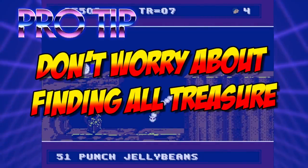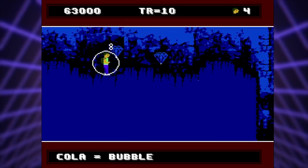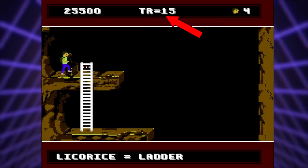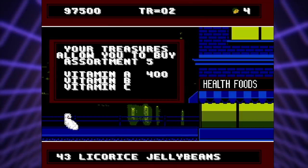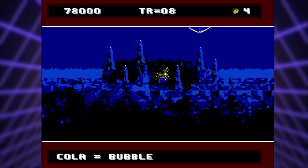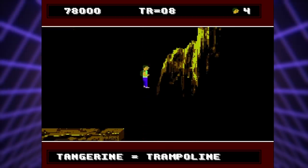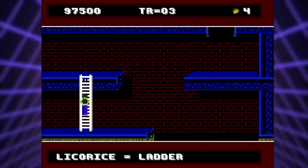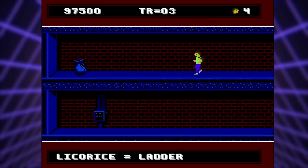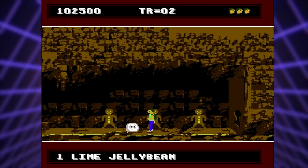Pro tip number one: don't worry about finding all the treasure. Finding the treasure throughout the game is important for getting the vitamins, but don't drive yourself crazy to find every piece — that treasure counter at the top of the screen might make you believe you have to have all the treasure before getting the vitamins to fight the Emperor, but that's not the case. Some of the treasures, like the ones near the pointy rocks in the water, aren't the easiest to grab without losing a life. But don't confuse the treasure with the jelly bean bags — there are two jelly bean bags you need to find. The first is on the left-hand side of a ledge in the subterranean region, and the second is in the top-left corner of the blue-colored stage just before you resurface from the subway. That second bag contains the lime jelly beans, which you must have to complete the game.